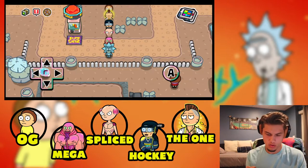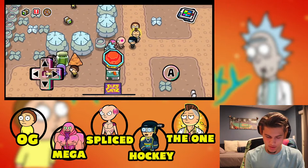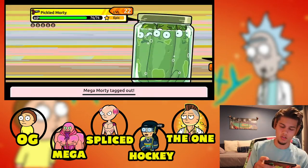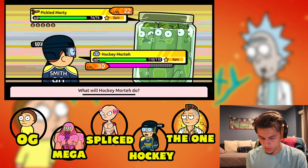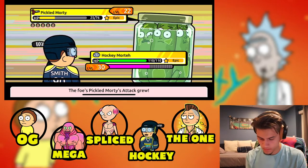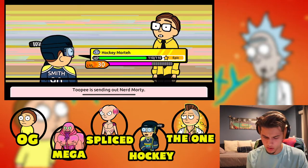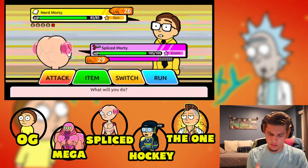We're hopping into our first dimension and there's still no music — it's so weird and silent. This dude is scissors type so I'm going to switch to Hockey Morty. Let's use Spar and then Jab to finish him off. Nerd Morty is next — I'm going to assume he's paper type. Yeah, I knew it.